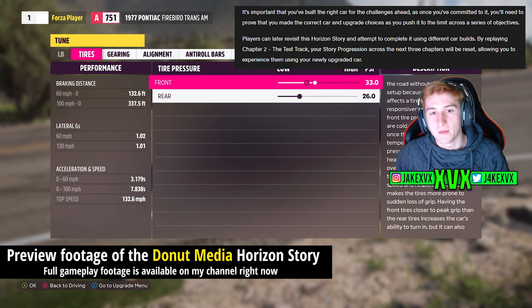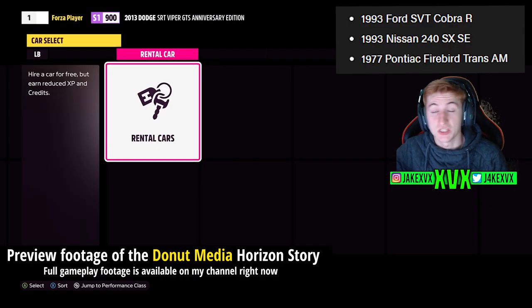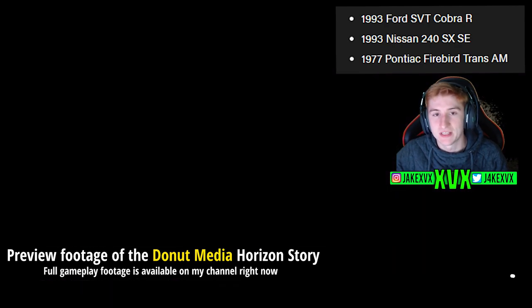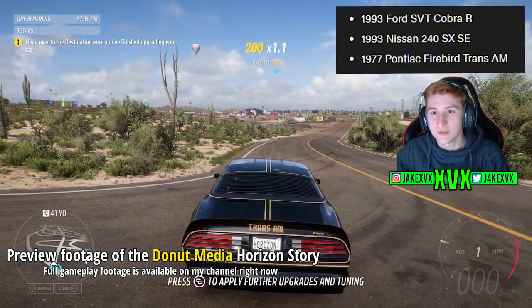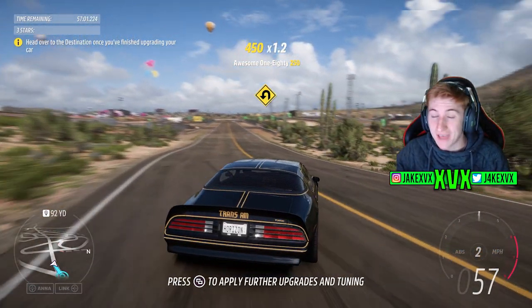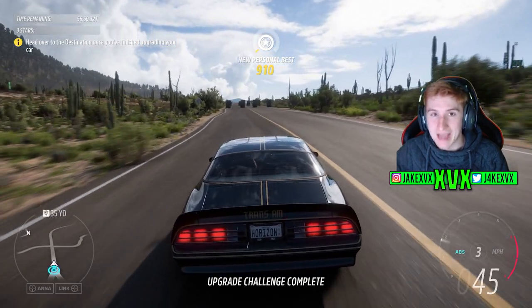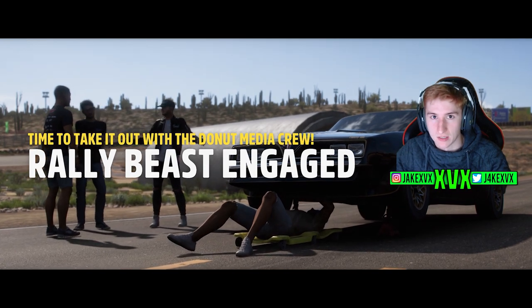It's important that you've built the right car for the challenges ahead, as once you've committed you'll need to prove you made the correct car and upgrades as you push it to the limit. The three cars available in this Horizon Story are the 1993 Ford SVT Cobra R, the 1993 Nissan 240SX SE, and the 1977 Pontiac Firebird Trans Am. What's interesting is there's no sign of any of the actual Donut Media cars - like the High Low cars, the trucks, all the cars from their channel that we were told we'd get. We don't actually get to drive those cars.